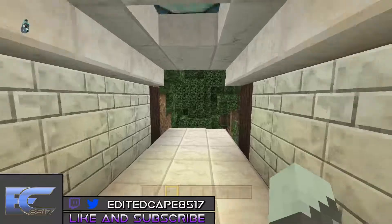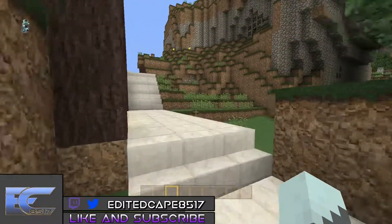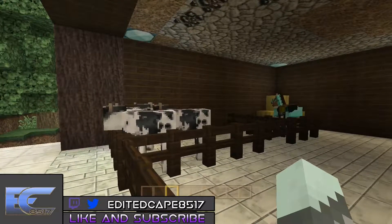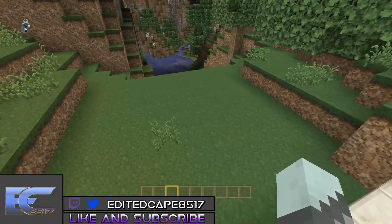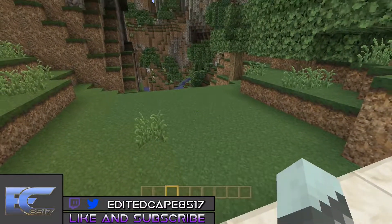Going down this little hallway will take you into an awesome outdoor walkway that leads to the animal pens. This is where you'll find all your animals — I don't have that many in here right now, but that's where they're all at. Over here you have an awesome valley — if you want to ride your horse down there or go fishing. I was actually thinking about adding a dock system over here.